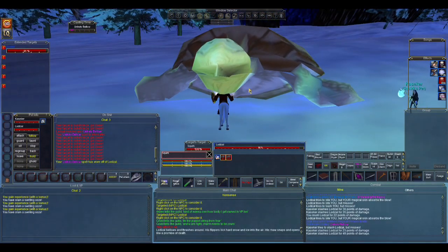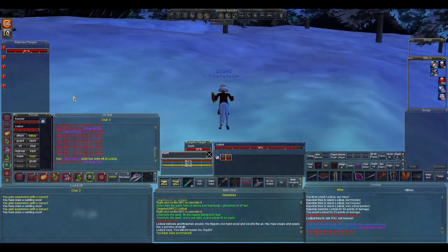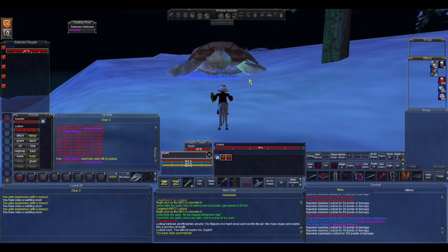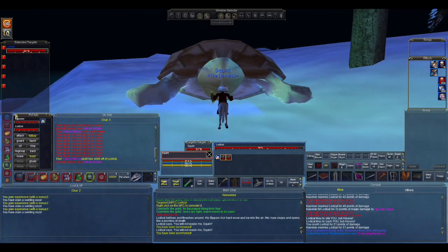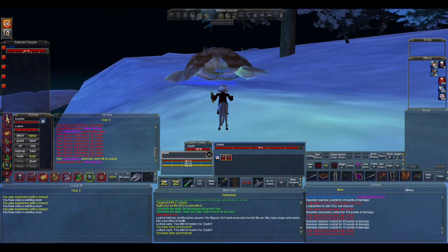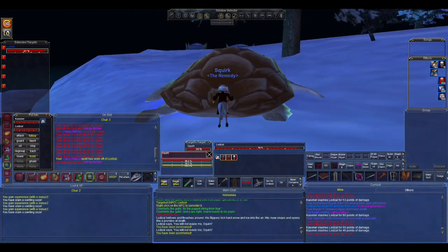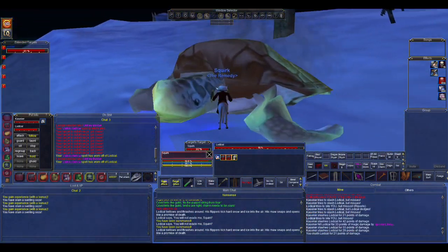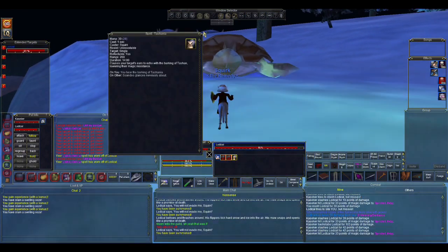He resisted fear again because I did not get my proc, and as you can see he's in summoning mode now so I'll be getting summoned basically every tick. Even though he summons, you still want to run out of range so he's not meleeing you the full time. He's feared again, and there we go — we've just procced Tashania, which is going to help tremendously.